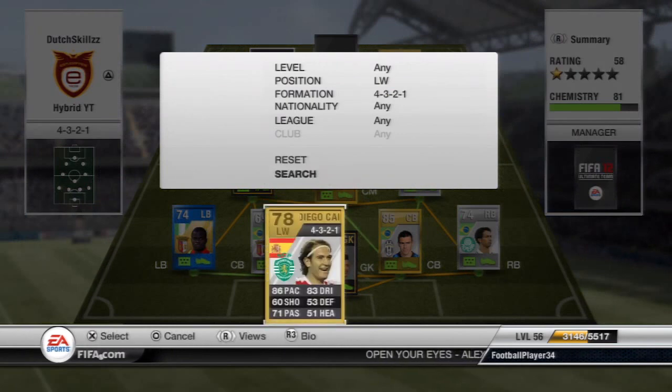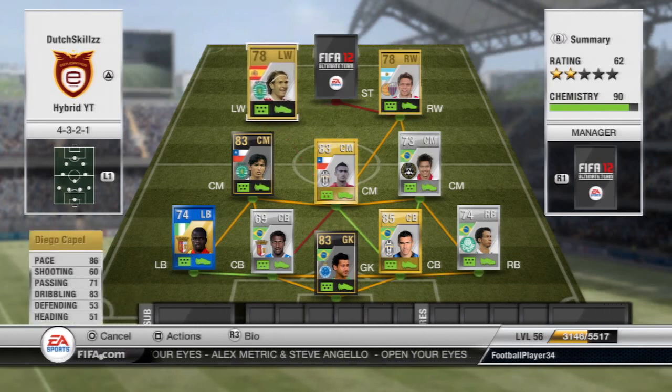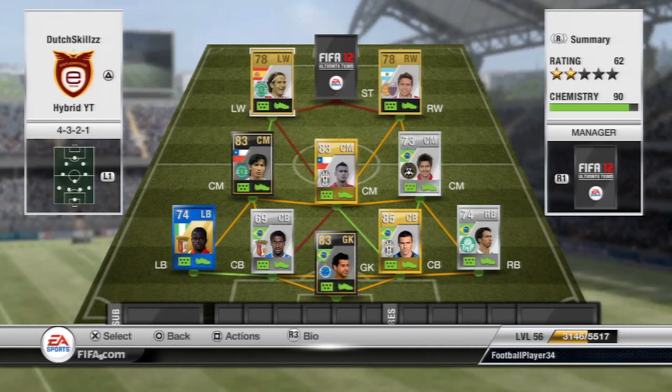Moving on to the left winger, we have Diego Capel — a Spanish left winger who plays for Sporting. He links with Fernandez via a green link. He's pretty much the same type as Gomez: 86 pace, 83 dribbling, four-star skills, four-star weak foot, and he's left-footed so you can cut inside with finesse. However, his weak-foot finesses aren't quite as good as Gomez's. He can feel a bit sluggish sometimes and his passing can be off, but he's decent enough to keep in the squad.